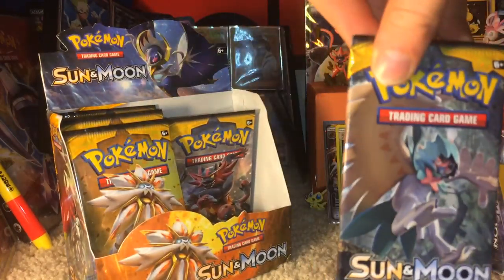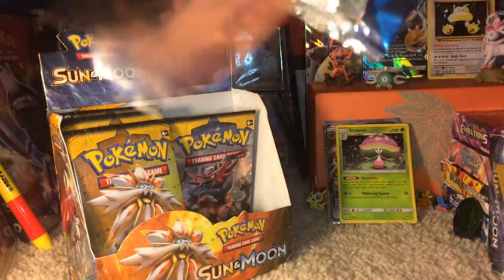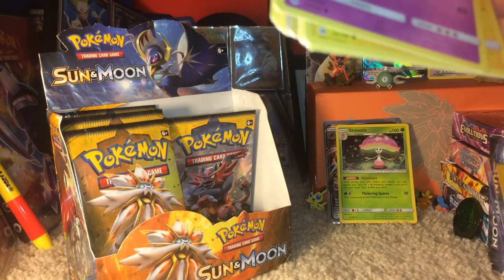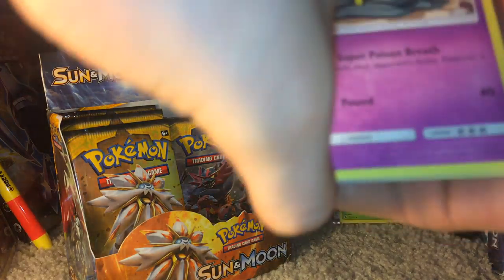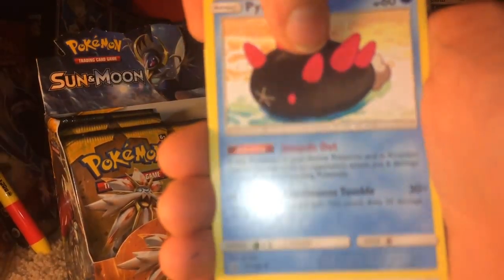Now we have another Decidueye pack — I did order these packs, by the way. I was bored. We had a Steel Energy. We have a Yungoos, Surskit, Wingull, Popplio, Growlithe, Crushing Hammer, Torracat, Energy Switch, Reverse Holo Togedemaru, and a Decidueye. Good job Decidueye — you made yourself.